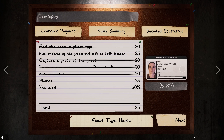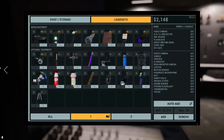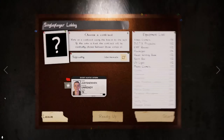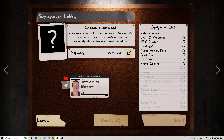If you get killed and a friend takes a picture of your body, you'll gain insurance and get back the money for the items you lost that round. You can purchase everything back — that's what insurance is. Hope you guys enjoyed this explanation!